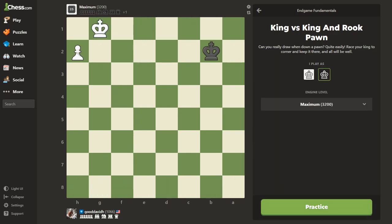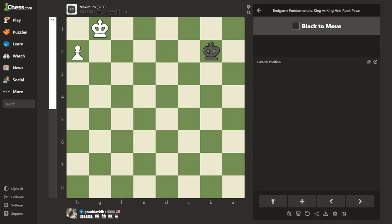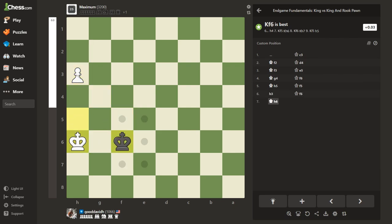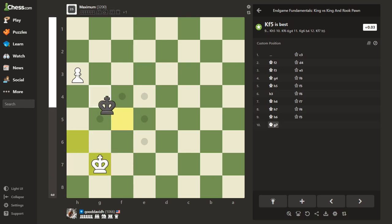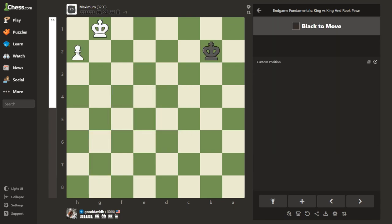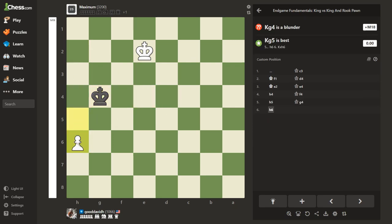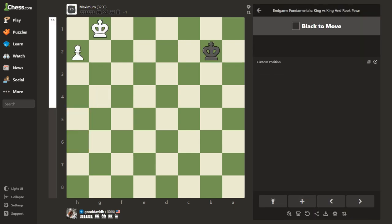King versus king and rook pawn. Black to move — I've had this before. It's a race to the corner; I'm trying to get a stalemate. I can't remember what to do. He messed up — I win! Let's do that again. Oh no, I messed up. You can already tell when you mess up — look at the bar on the left-hand side. Let's do that one again. This is actually good; I feel more confident doing these.